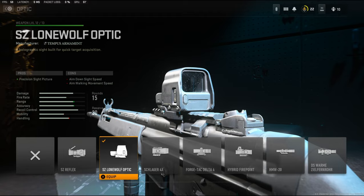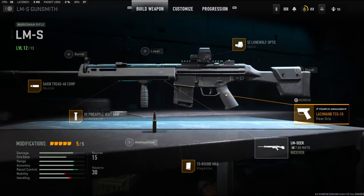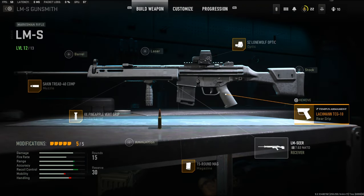On the optic I'm going to be using the SZ Lone Wolf Optic, and on the rear grip I'm using the Lachman TCG10 — it helps out with recoil control. If you guys enjoyed this class setup and you try it, let me know what you think down in the comments. I have a crazy gameplay for you guys, I hope you enjoy. Hit that like button and I'll see you in the next one.